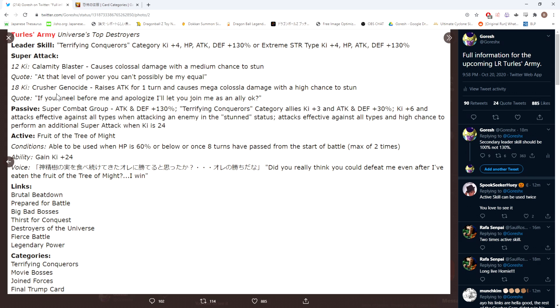His 18-Ki super attack is the Crusher Genocide, which raises attack for one turn and causes mega colossal damage with a high chance to stun. A high chance to stun is definitely very good, especially in something like Super Battle Road where getting a stun on an enemy basically keeps you safe for that turn.